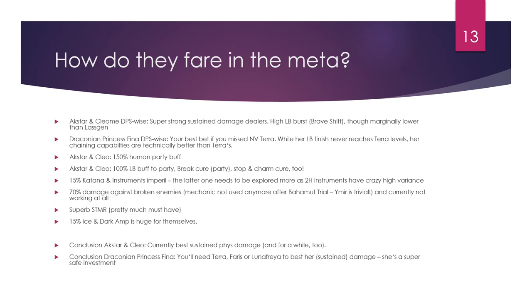In conclusion, Ekster and Cleome are currently the best sustained physical damage dealers and will stay at the top for a while. Draconian Princess Fina is one of the top damage dealers, especially for sustained damage — with only Terra, Faris, and Luna Freya technically better than her. Faris may arrive in March and Luna Freya sometime in April or May. Draconian Princess Fina will carry you for a long time and is a super safe investment.